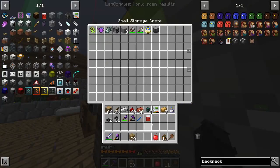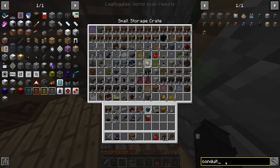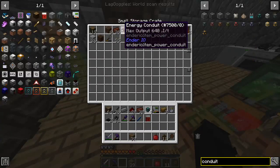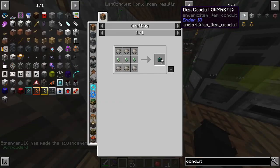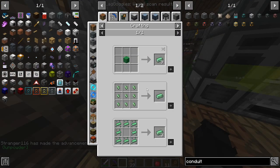We'll put that away. How many conduits do I have? Do we have any different types of conduits? We have some fluid and some energy. I think we just need item ones, and item ones aren't the best. I think we need pulsating iron — it's just an iron and an ender pearl.